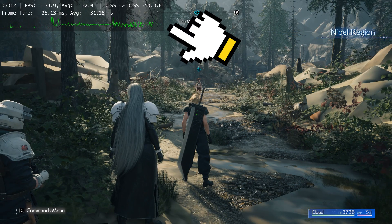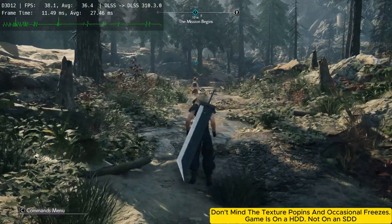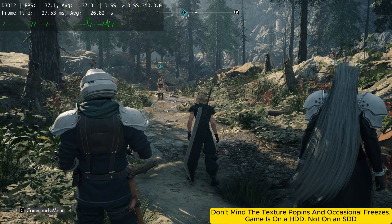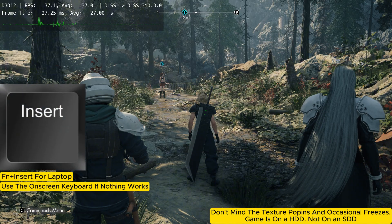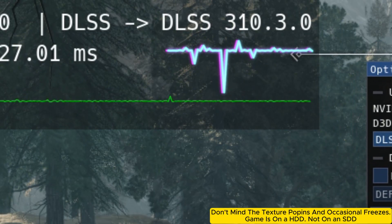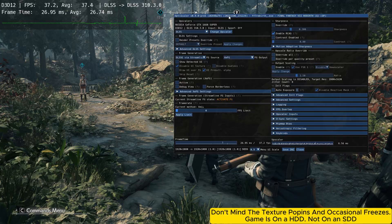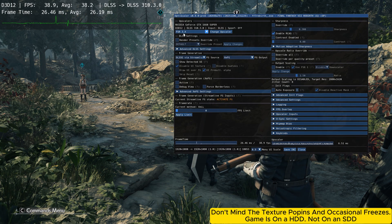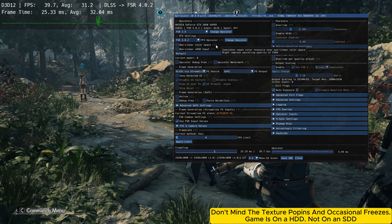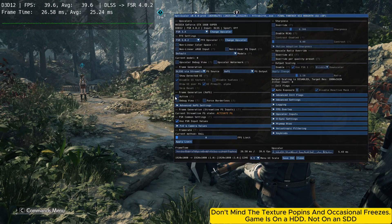I enabled the FPS overlay in OptiScaler so you can see performance. Ignore these texture pop-ins and freezes — the game is installed on a hard drive, not an SSD. Right now I am getting around 36 FPS. To open the OptiScaler menu, press the Insert key on your keyboard. We are using DLSS 4 and it's actually working pretty well. To use FSR 4, choose FSR 3x and click Change Upscaler. It might freeze for 5 to 10 seconds the first time, so be patient. If the menu tells you to restart to apply proper XeSS settings, restart the game. To activate XeSS frame generation, tick the active box.